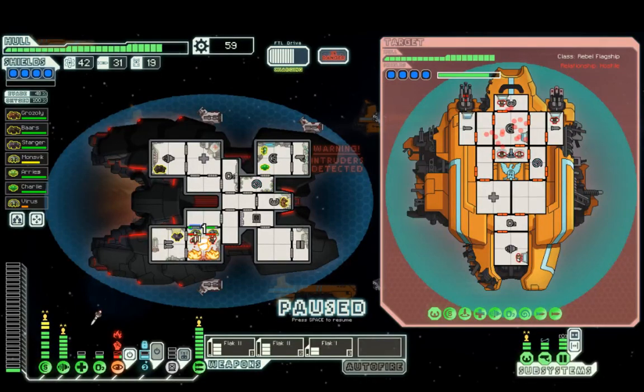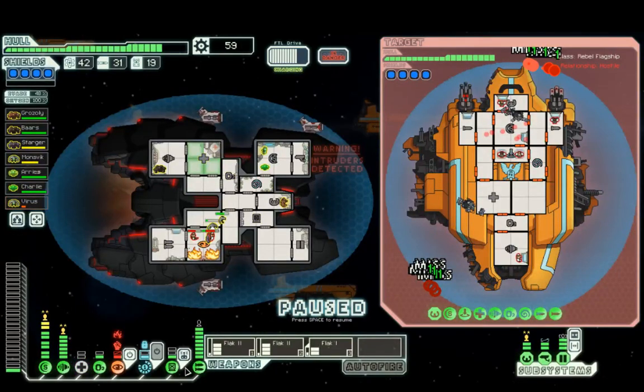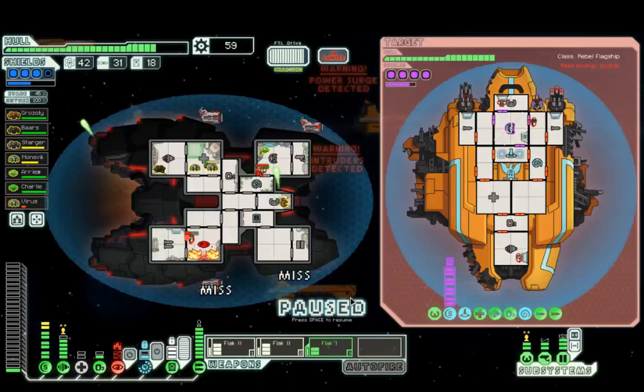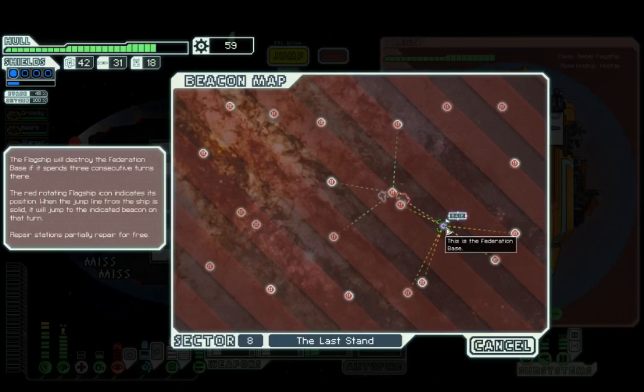We actually don't want to cloak under the missiles — we want to wait until the event happens; those normally sync up pretty well. That's pretty bad — they're able to do damage and now we have a fire, so our cloak is going to be offline. Going to bring in some backup. We might jump from this just because of the loss of the cloak. Yeah, we're going to run from this fight. That was bad — we got boarded, got hit, and it started a fire. I can't let them take my pilot. We're just going to jump.